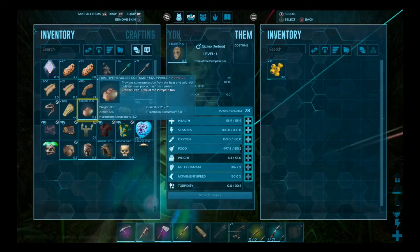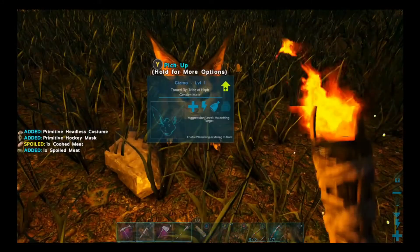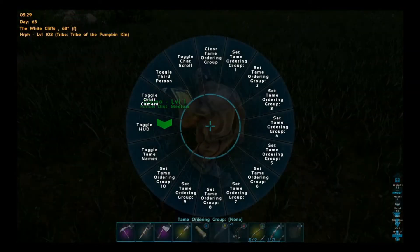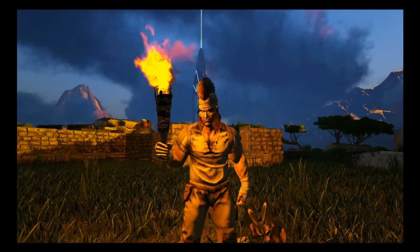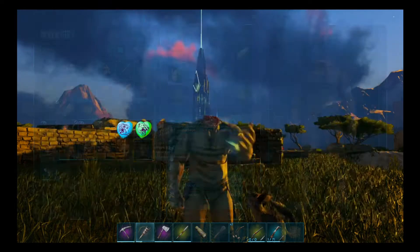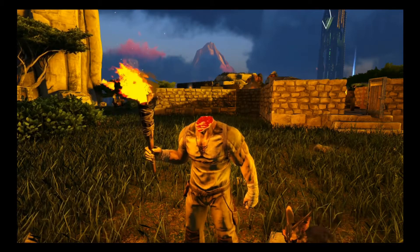We tried the pumpkin one. I don't think the headless one is going to work - we can try it, but I don't think it's going to work. Let's see - we need third person and orbital camera. So we will try the headless one on. Oh, let's see - oh, that's kind of gross. It looks like a big hunk of steak! Ha ha ha. It's kind of nasty.